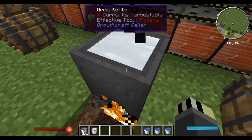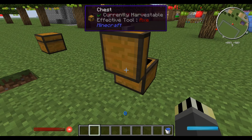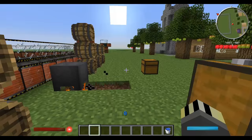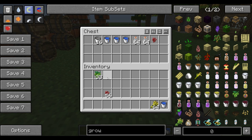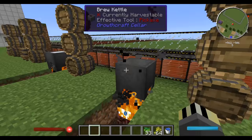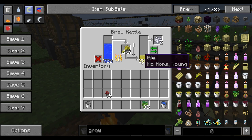Now let's move on to ale — probably the most popular drink in the real world. This is a two-step process. First, grab a bucket of water and wheat. Fill the brew kettle with water, then add the wheat and it starts producing ale — it says 'no hops young'. You can't put the hops in first because you need the ale from the wheat first.